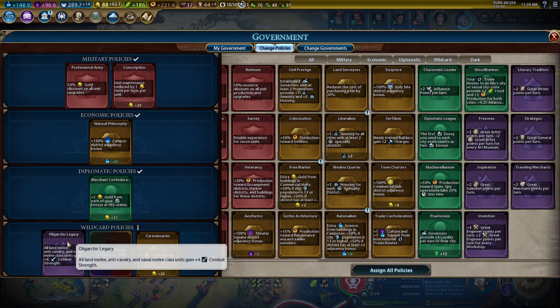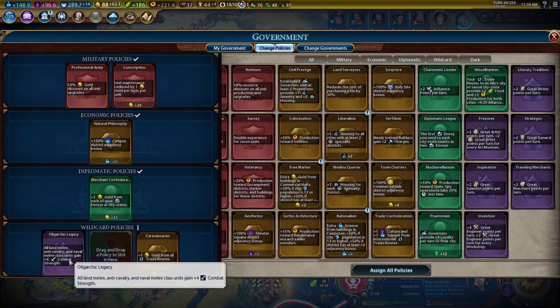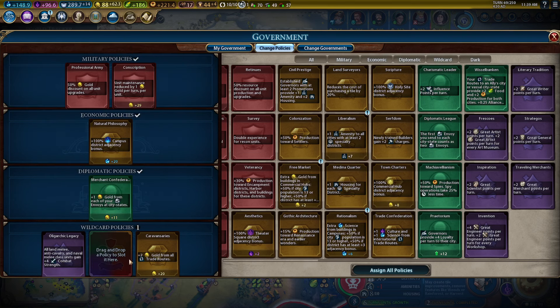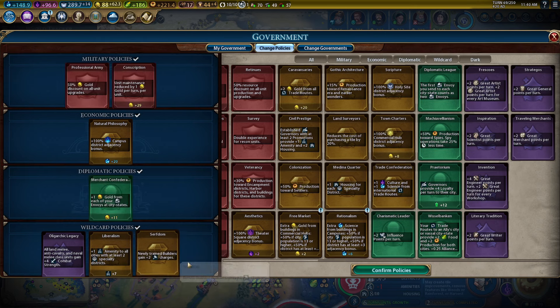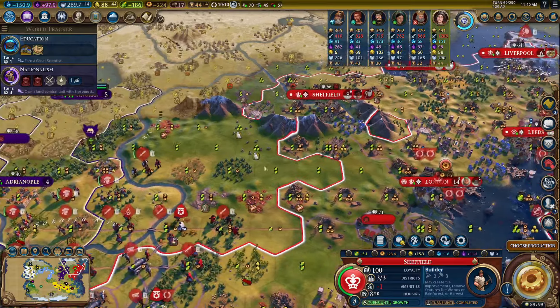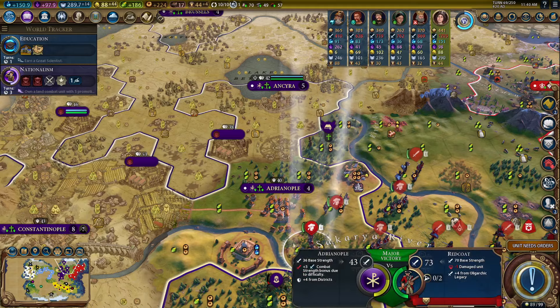Oligarchic legacy — that's important! Good thing we didn't do too much war until I put that in. Plus four combat strength for our melee units. Liberalism is probably a good idea, maybe a builder card too. That hurts our gold a lot, but we are making some builders.